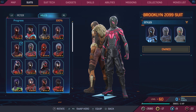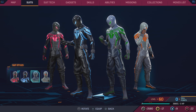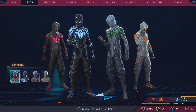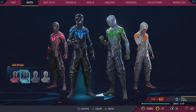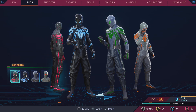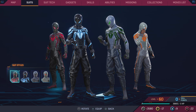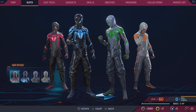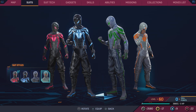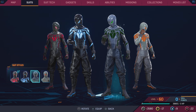The Brooklyn 2099 suit is by far one of the best suits in the game. Two of the color variants are kind of weak, but the other two are amazing. One of them kind of looks like a Tron reference, not gonna lie. This was the first Miles suit I actually wore a lot. I'd say 8.5, maybe a 9 — but 8.5 because those two weaker variants drag it down. The orange and gray look great together, but the green and gray — not really.